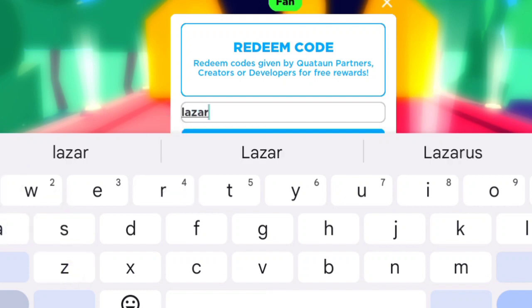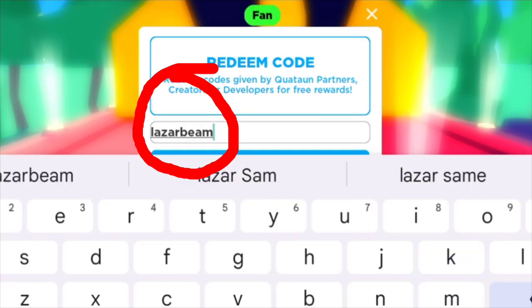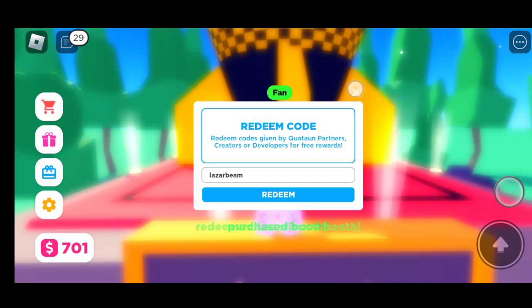The first code is 'lizard beam'. You get a really nice code and some gift books from it.